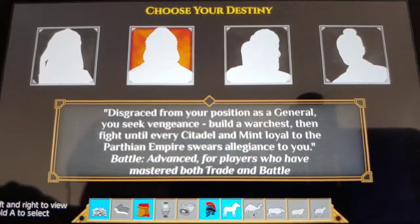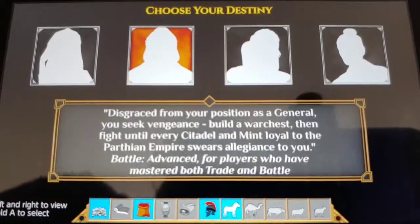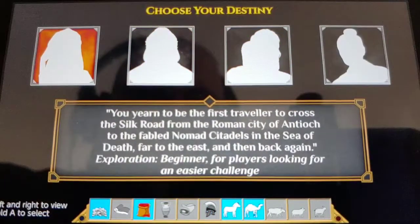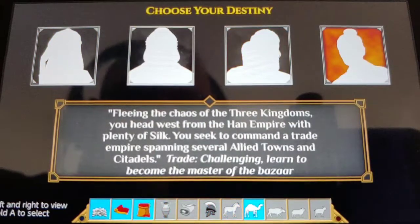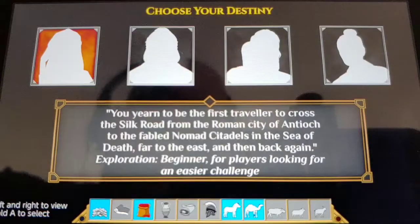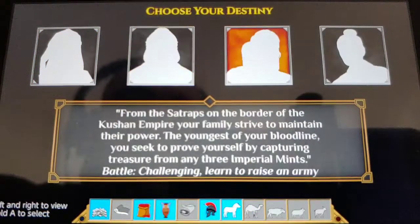All right, so again Silk is a first-person adventure game, something like the old Dungeons and Dragons games — dungeon crawlers. You've got three different characters you can choose from.